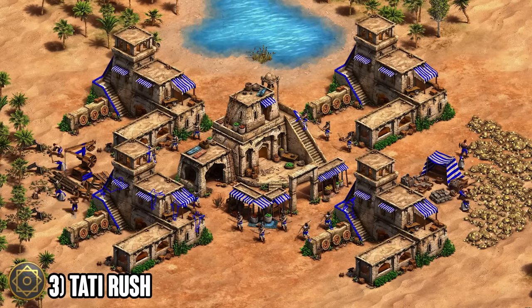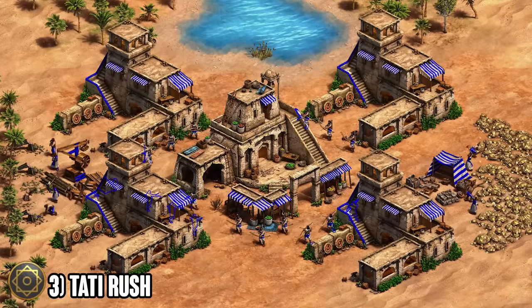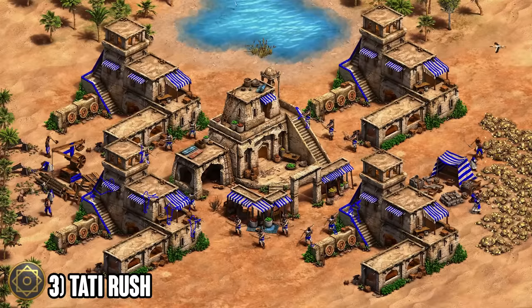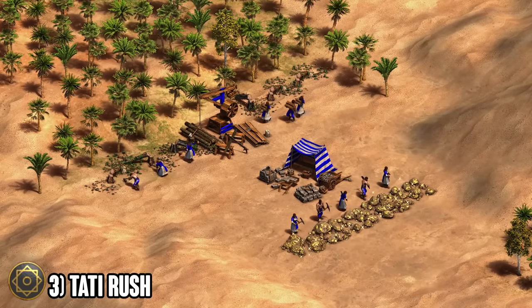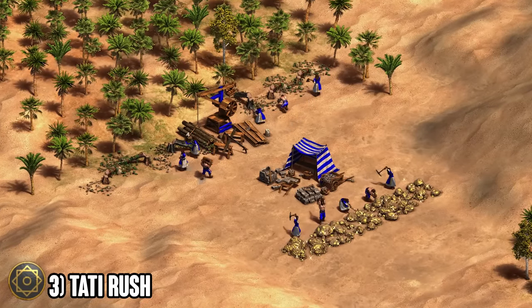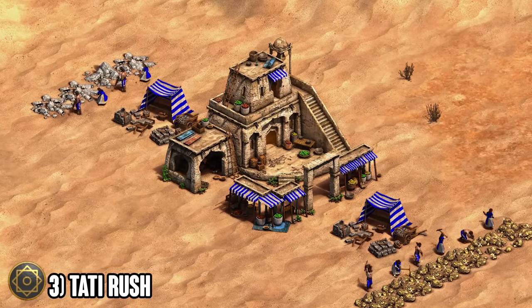Hopping into number three, we've got a really fun strategy kind of named after Tatoh — it's called the Tatoh rush. He's the one that made it popular, but it's been around for a long time as well. It's the Saracens market all-in feudal age ranges — in some cases you even sacrifice villager production. All you have to do is send all your villagers to gold and wood, make a market, make two or three ranges, get fletching, and that's all you need.